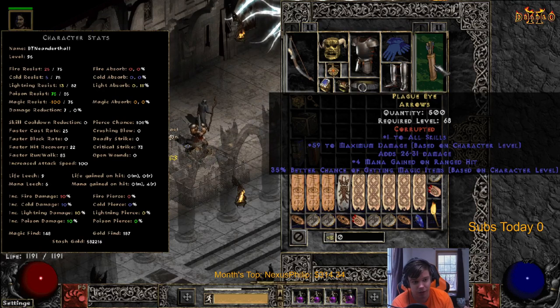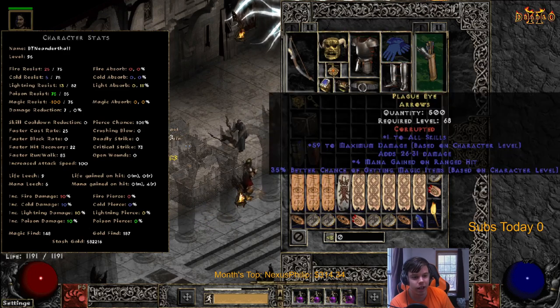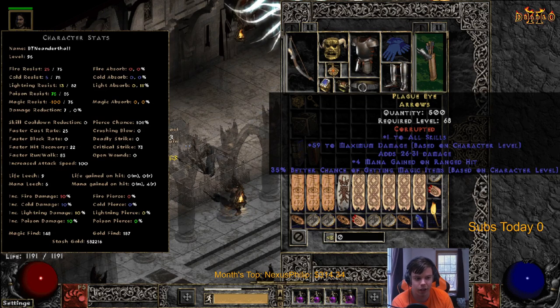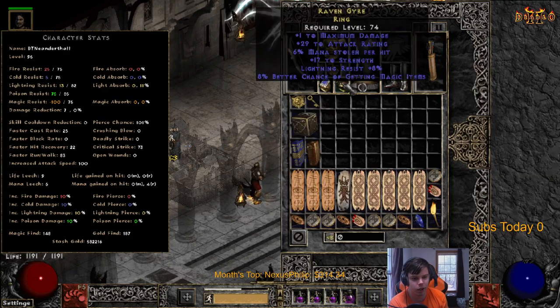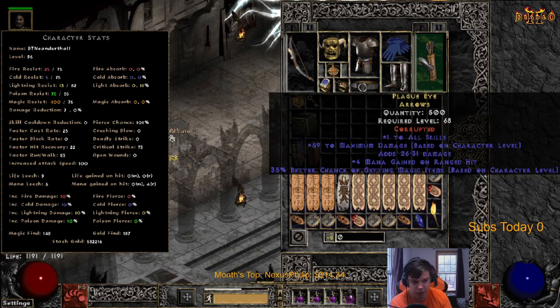These are extremely good arrows. One thing I'd change: mana gained on ranged hit pretty much does nothing. I tried it after dropping my mana ring and it doesn't do anything. What you'd want instead is mana leech there, and then you could drop a mana leech ring for more damage or survivability. The main things you want to look for are maximum damage and flat damage - those are the most important stats on arrows. The max damage roll you're looking for is 0.625 based on character level - that's the best roll you can have on rare arrows.